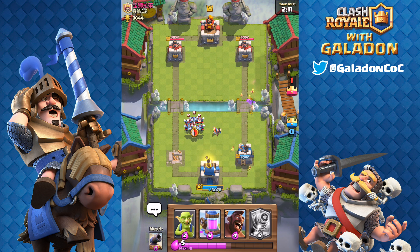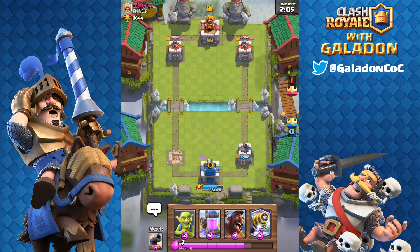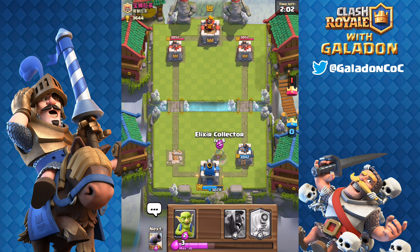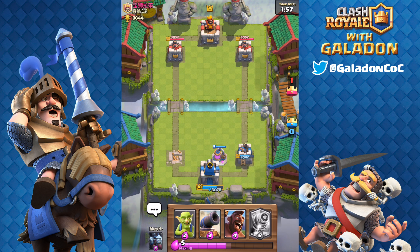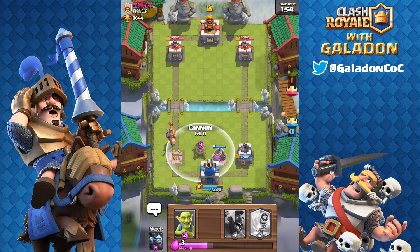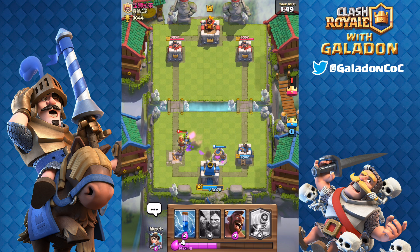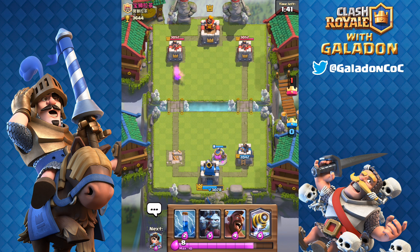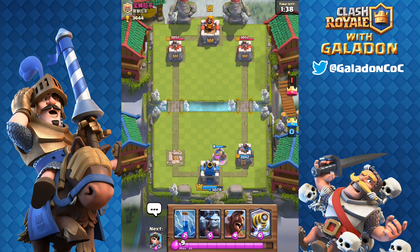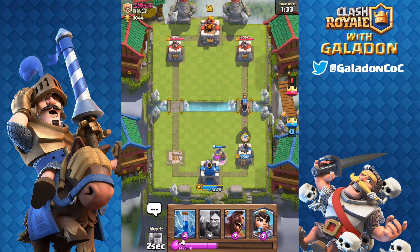Peter has a big hole to dig himself out of right here. He gets another Princess down — looks like nicely — the minions fall without doing damage to the towers, but the Princess countered. He's got an Elixir Collector and looks like he's trying to save the Sparky for late in the match, maybe for double elixir, which would probably be wise. He drops the cannon to stop the Prince, some goblins in there as well, but the Prince takes the cannon down quickly.